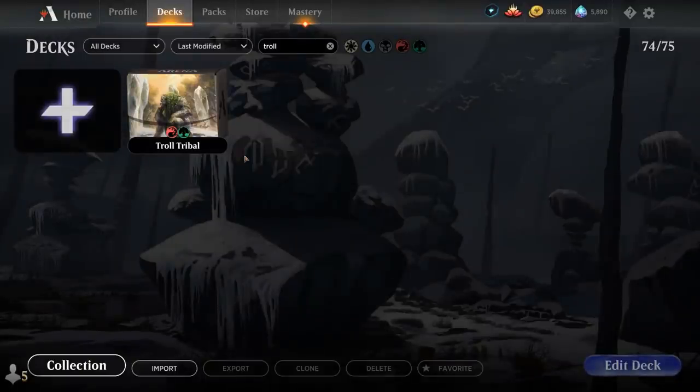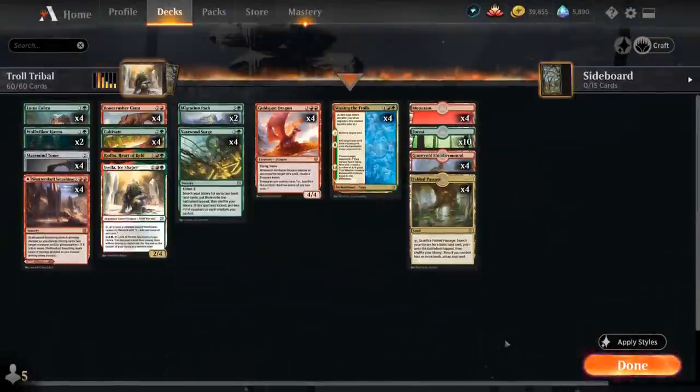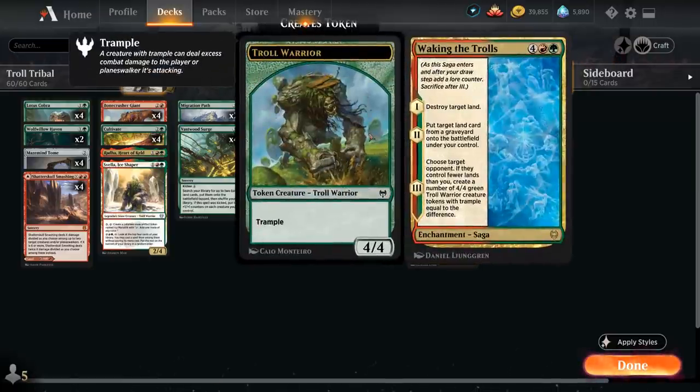Hello and welcome to another standard gameplay video. Today we're taking a look at a red-green land destruction deck titled Troll Tribal, as voted on by my supporters on Patreon. It's a ramp deck built around the 6-mana Rare Saga from Kaldheim, Waking the Trolls.